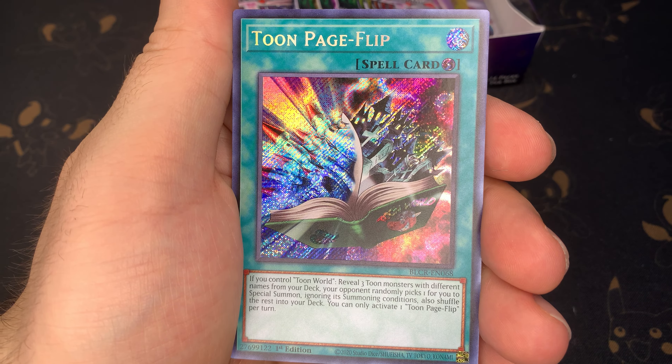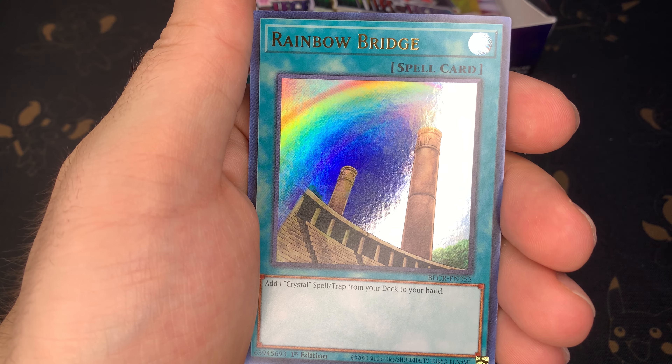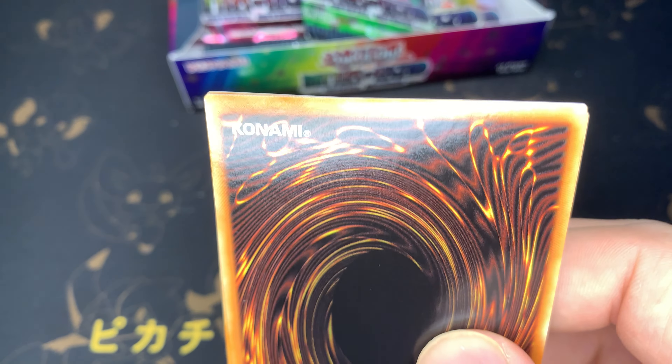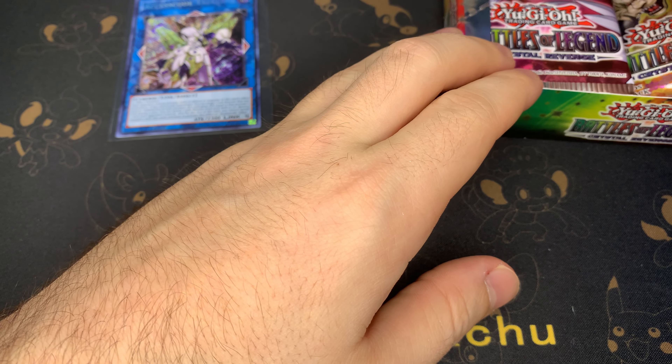I don't know, I feel like getting that kind of ends it — since we got the Access Code Token, we're probably not getting a starlight, which kind of sucks. But then again, maybe that's not the case. Toon Page Flip — not bad. Rainbow Bridge, Doodle Beast. Access Code Token — I'll take that as a best-pull ending. Evil Twin — I'll take that as a good result overall.